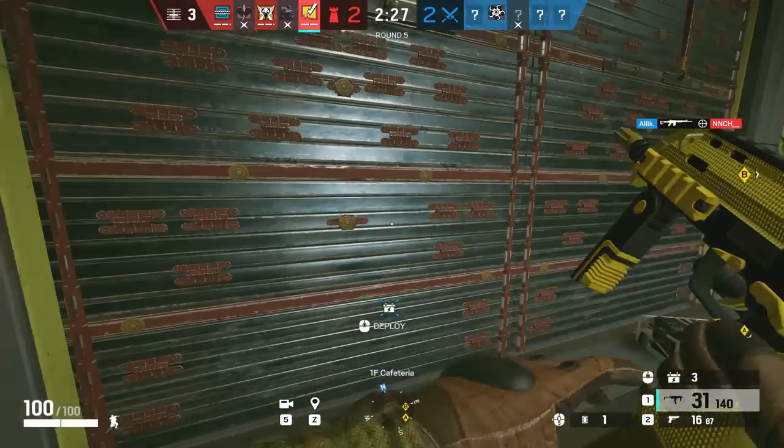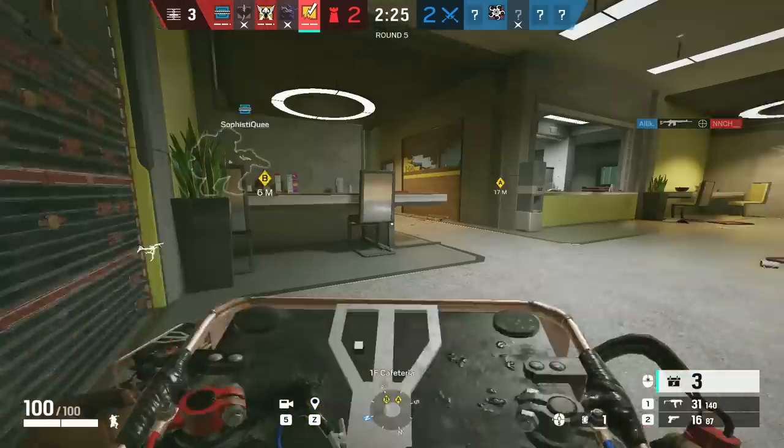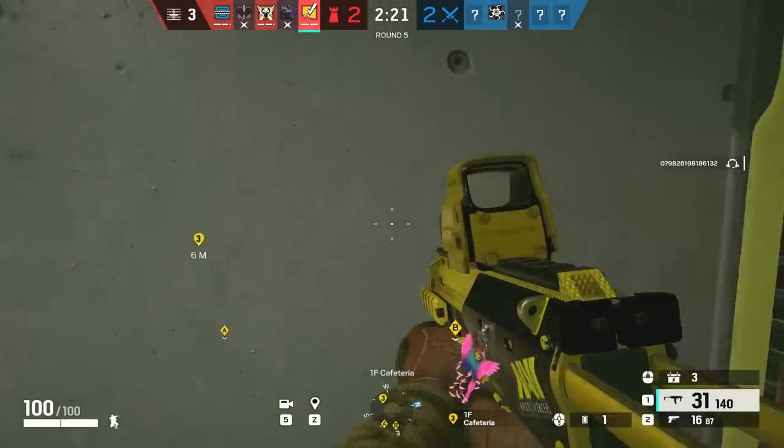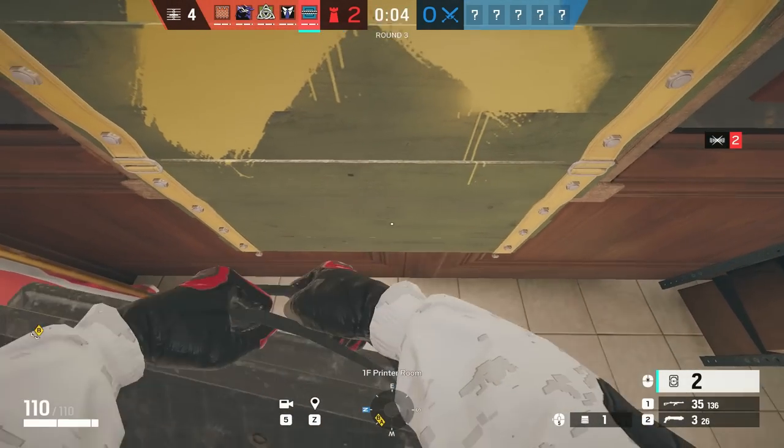With Bandit, always have one of your charges placed and the other one in hand. As soon as an EMP or Thatcher charge goes off, you want to start tricking, and always be careful with nades.